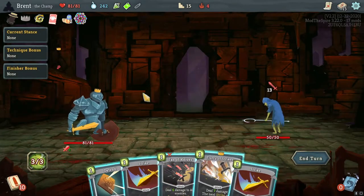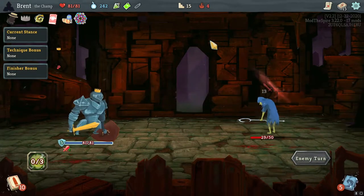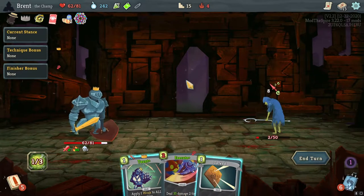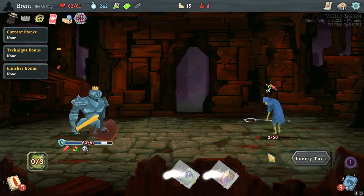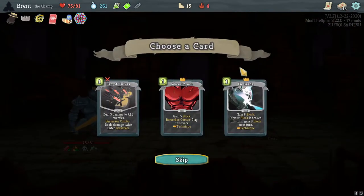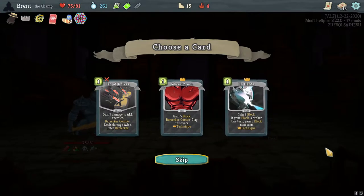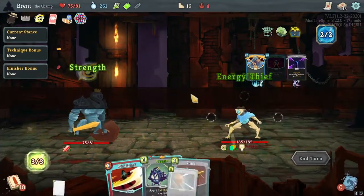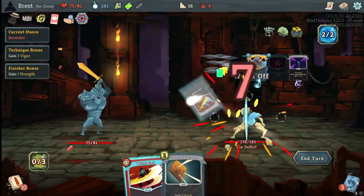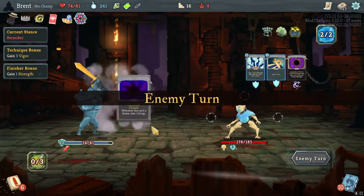Weight Training pairs super well with Whirlwind. Player Strikes — strike played twice. We're gonna Defend so we don't take too much, then strength gain. I'm a big dumb-dumb apparently — should have done it the other way. Strike for the kill and 10 healing. We must have had some Fatigue or something. I want Berserker Shout — more Berserk for more strength gain, just keep the cycle going.